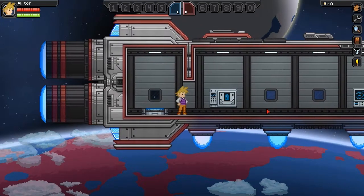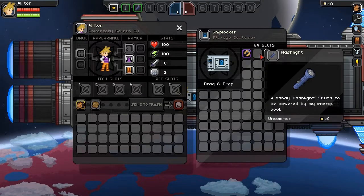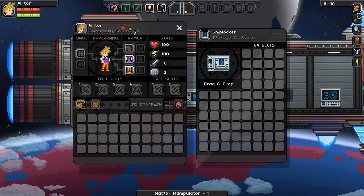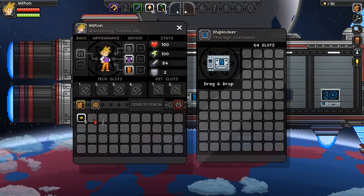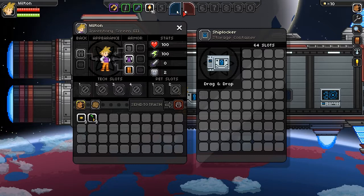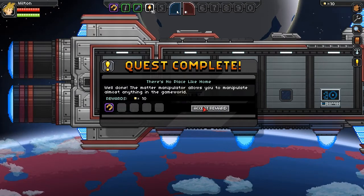Come over here. Press E. Looks like we have all the things. Oh, I can shift click! Except it's putting it up here — I don't think I need it up there, but whatever. Let's put our money in our bag. There we go. That's a flashlight. Torch. A banana seed — gonna do some farming. The matter manipulator allows you to manipulate almost anything in the game world.